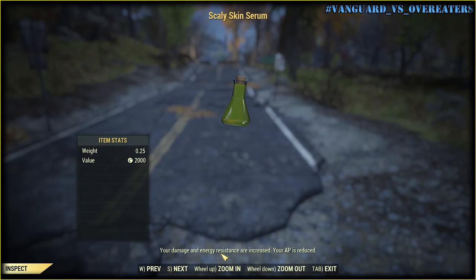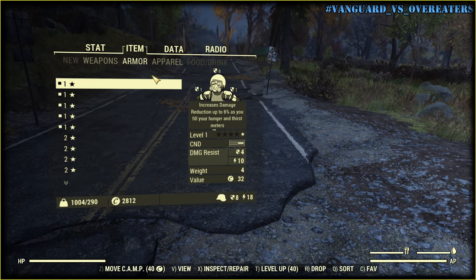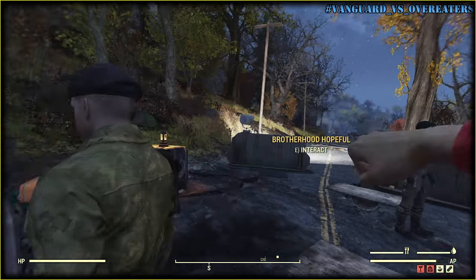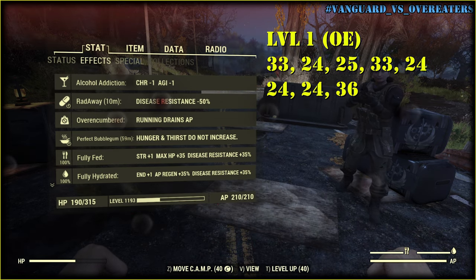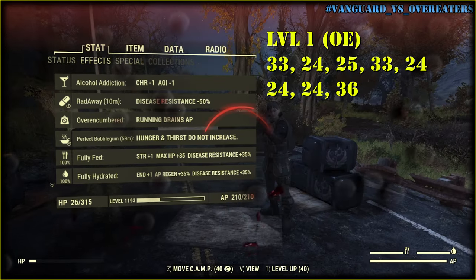I can boost it even further with the Scaly Skin mutation, which gives an additional 50 damage and energy resistance. But first I'll test my level 1 leather armor. Overeaters gives 8 damage resistance and 30% damage reduction. I have 314 hit points. Let's fight the Brotherhood of Steel and see how fast they kill me. One weapon does 33 damage per hit, another 25-24.